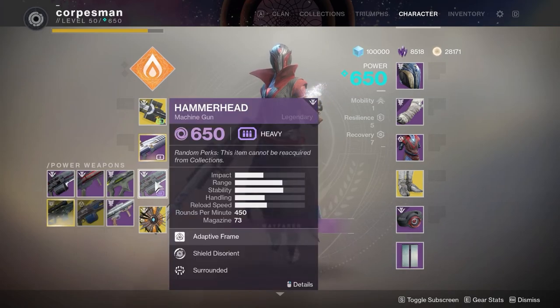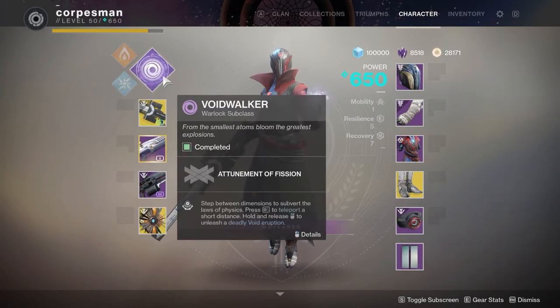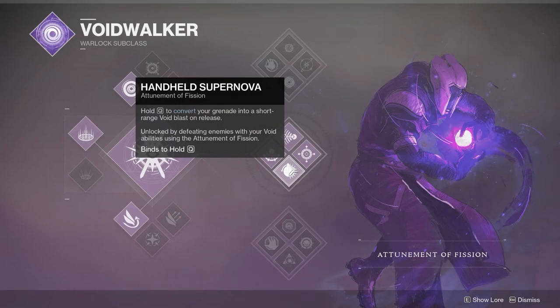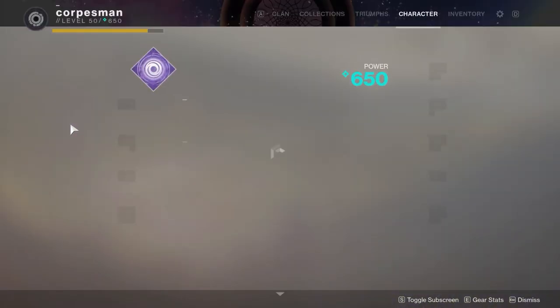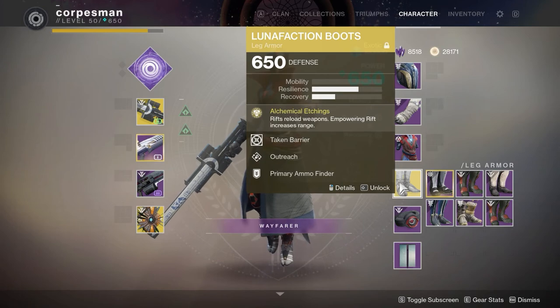In my Heavy I'm going to be using Hammerhead. For my Super I am going to be using Middle Tree Voidwalker — this is after the debuff with healing rifts. And we'll be using Luna Faction Boots.